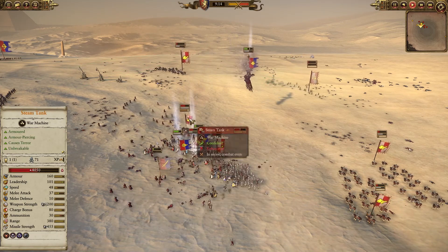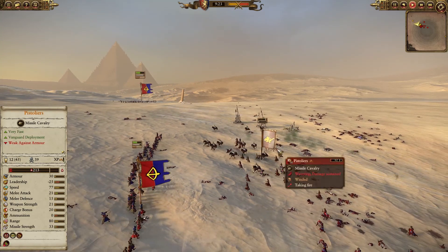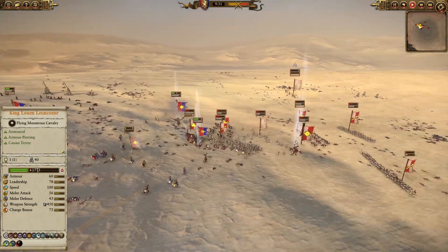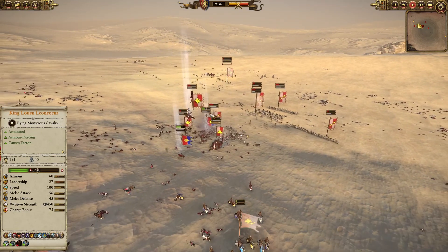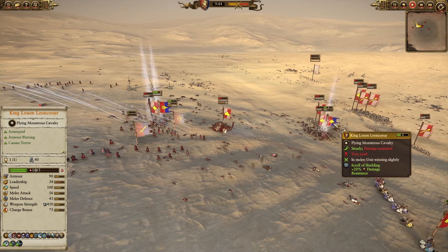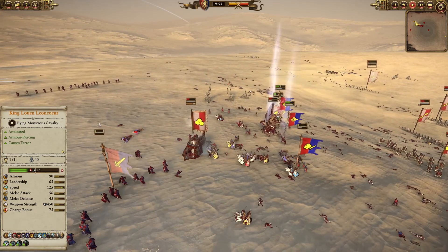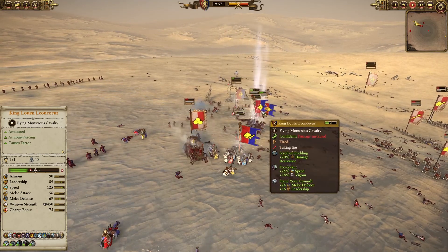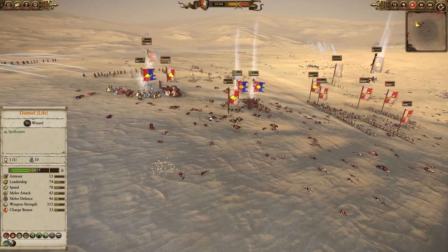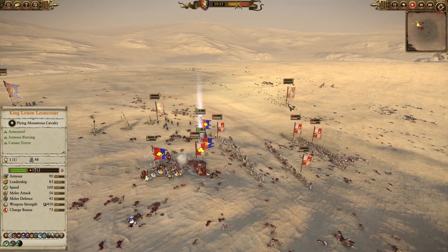I need to go for the two really important targets: Balthazar and the steam tank both need to die. This is a really nice last-stand moment — we finished all the pistoliers before they could get a clean charge into my peasant bowmen. Even Balthazar is damaged. I'm sending the damsel and Luin to finish him off. The plague of rust was on Luin but I countered it with scroll of shielding. Foe seeker is going down — that's going to be a lot of damage to Luin with two characters fighting him.